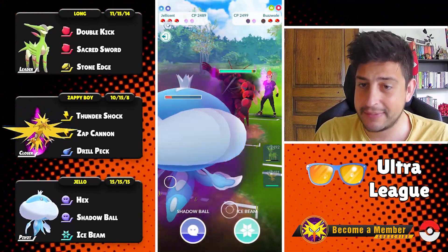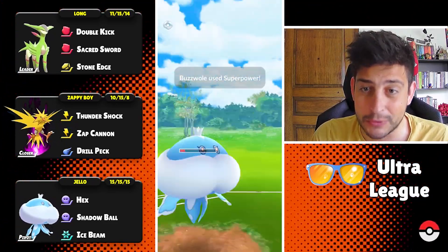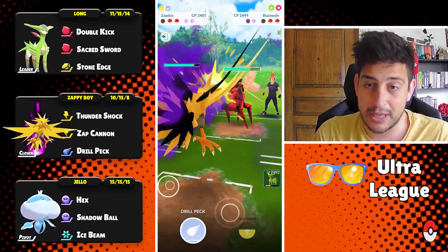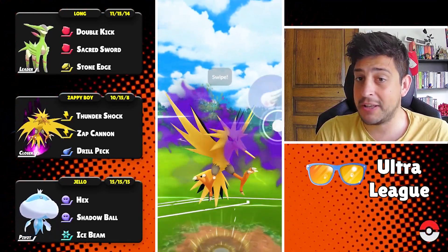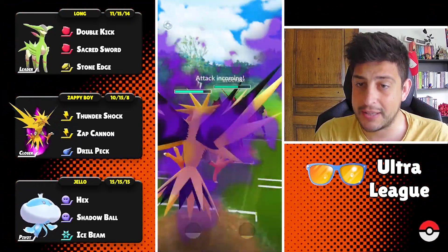Basil at the back and of course we have to throw the Shadow Ball, however I get a little bit too greedy here and down I go to the Super Power. Now Shadow Zapdos can go in and start farming down some crucial energy while we can still pressure for the one-shot against the Basil.